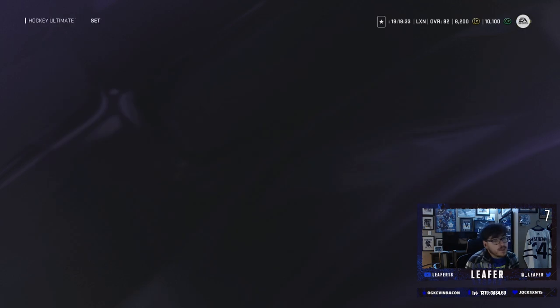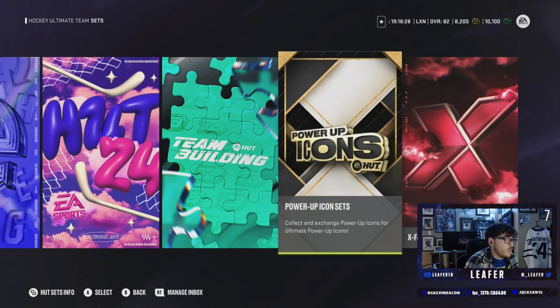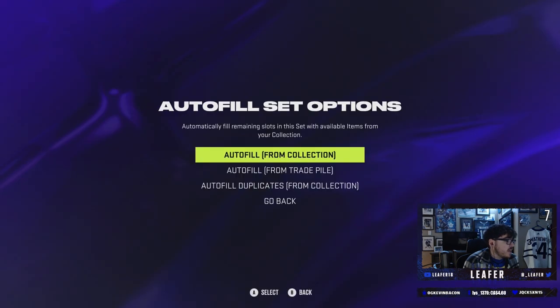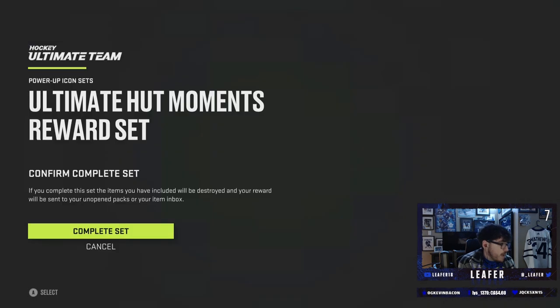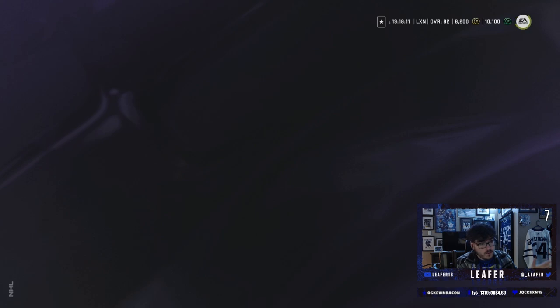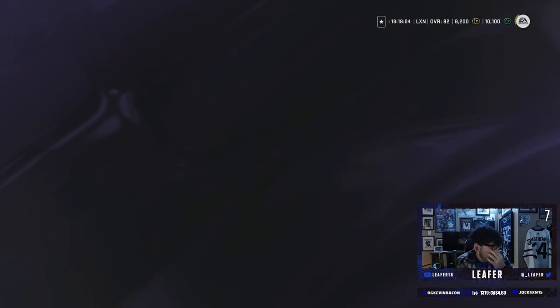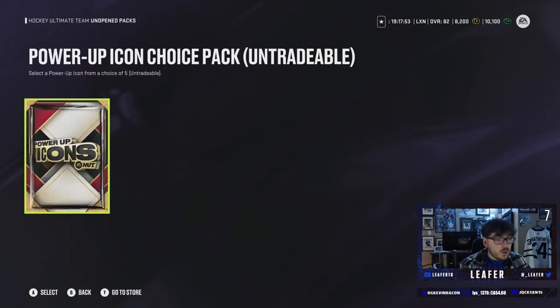We're gonna hope we pull a good Icon. You guys saw my first pack opening video — the Icon Choice Pack I got there wasn't the greatest, so I'm hoping I get rewarded now. Six of these Icon Collectibles are getting traded in and we're hoping for the best. We are live on Twitch right now, so the link will be in the description — go follow me over on Twitch. We're about to find out together here. Okay, we have five choices.